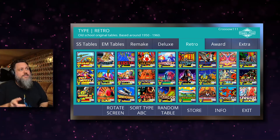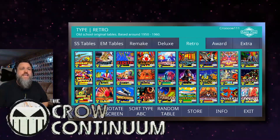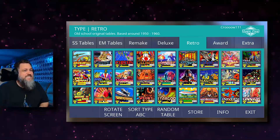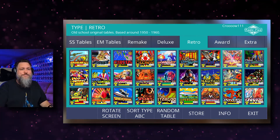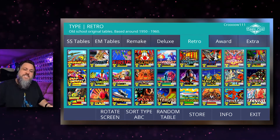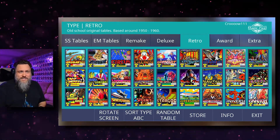Everybody, crow back again with another Zaccaria pinball table. We're looking at the eighth retro table — Farfalla. I just realized I'm doing these alphabetically instead of the order they came out, but that's fine. So let's jump into Farfalla. I'm gonna do a little flyover, you'll see the first game, and then I'll cherry-pick another game to show in the video, and then give some final thoughts on the table.